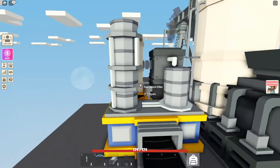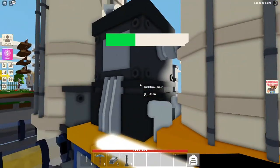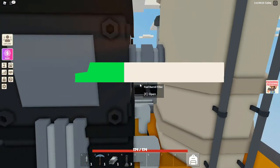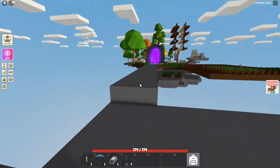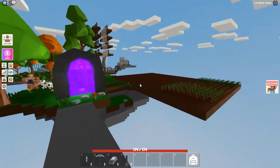Now once there are six petroleum fuel in here, it will start to create a barrel. This is how long it takes to create a barrel — it's pretty slow, but if you AFK, then it's not too bad.